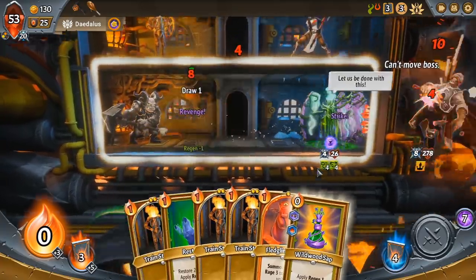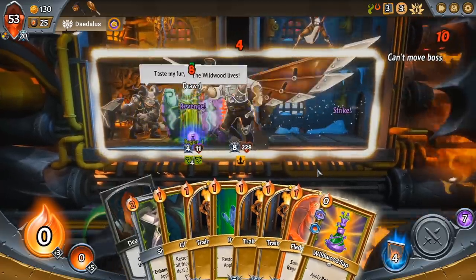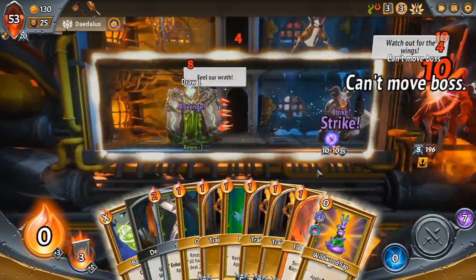There's a lot of damage to the boss and we draw all our cards ready for next turn to try and execute the boss hopefully.